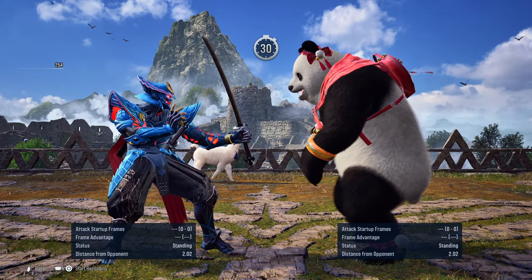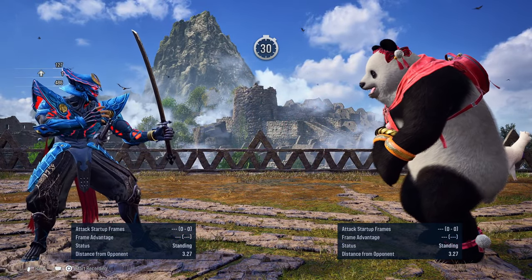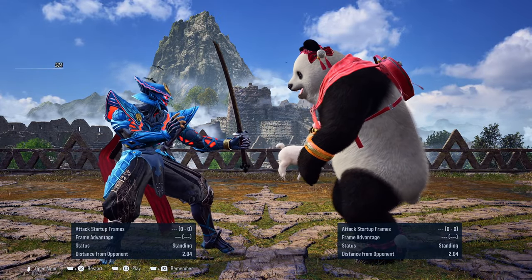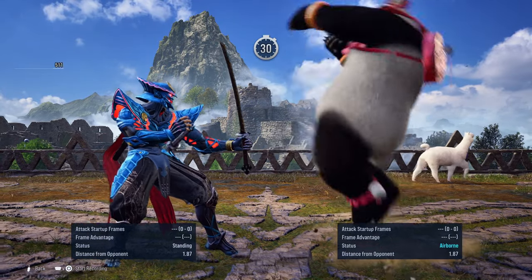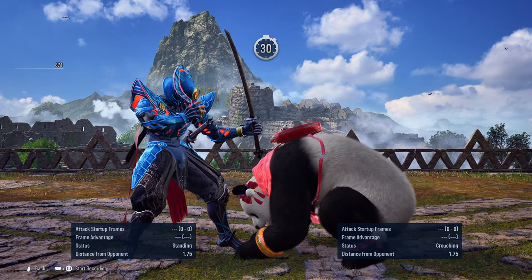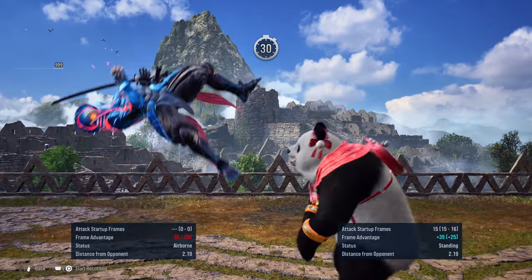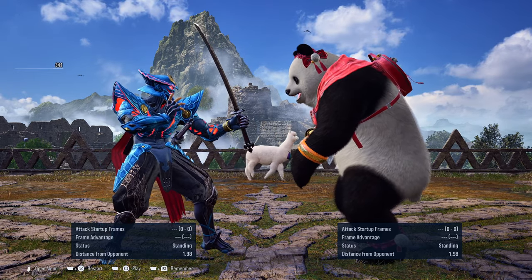If they do attempt to go for up-back 1+2, they can catch you off guard. Now this move on block is launch punishable. But the one thing the Bears can do when doing this move is that they can actually cancel it — they can cancel it by going into hunting stance by either holding down on the d-pad or by pressing 3+4. I've done this a couple of times where I go into up-back 1+2 and then just go for a launch.